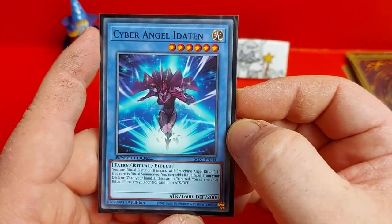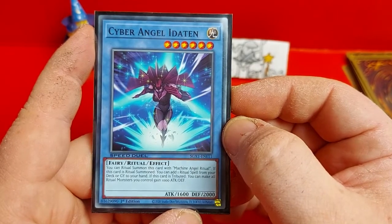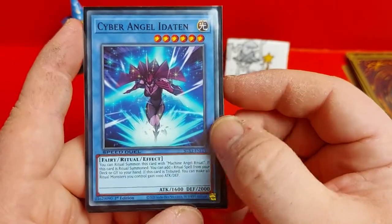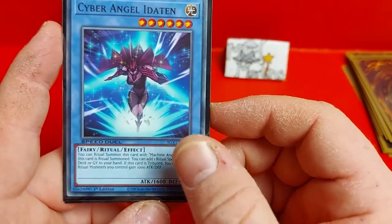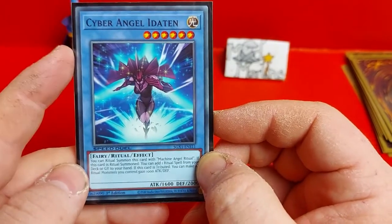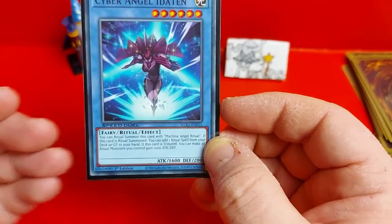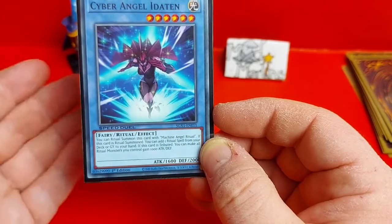Next we have Cyber Angel Idaten, another level 6 light type fairy ritual monster. You Ritual Summon this card with Machine Angel Ritual. If this card is Ritual Summoned you can add a Ritual spell from your deck or graveyard to your hand. If this card is tributed you can make all Ritual monsters you control gain 1000 attack and defense. She's one of the better machine angels both for effect and for stats — 1600 attack and 2000 defense. Idaten and Benten are both level 6 so they can make use of the Ritual Weapon equip spell. And if you tribute Idaten you can make all other Ritual monsters gain 1000 attack and defense — that's a pretty good buff.